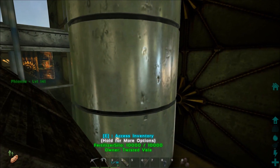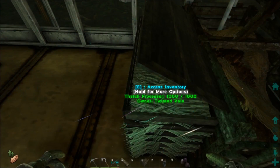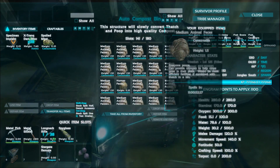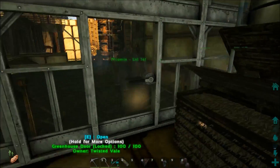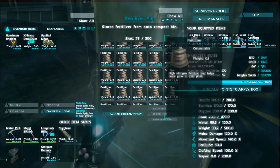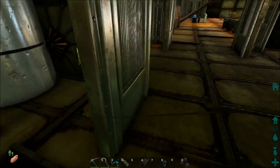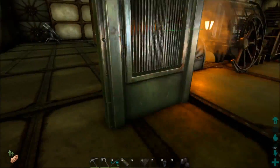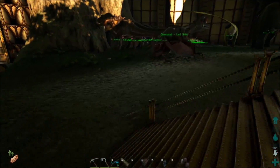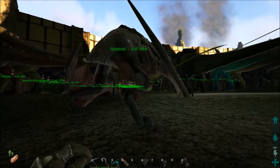On the other side is my greenhouse. I've also got a thatch processor, auto compost bin, and fertilizer silo. You put wood in the thatch processor, it turns into thatch, then feeds into the auto compost bin which also auto-gathers poop — that's why I have a few Ovis sitting right outside. It makes fertilizer and throws it into the silo automatically, so you don't need beetles or regular compost bins anymore.